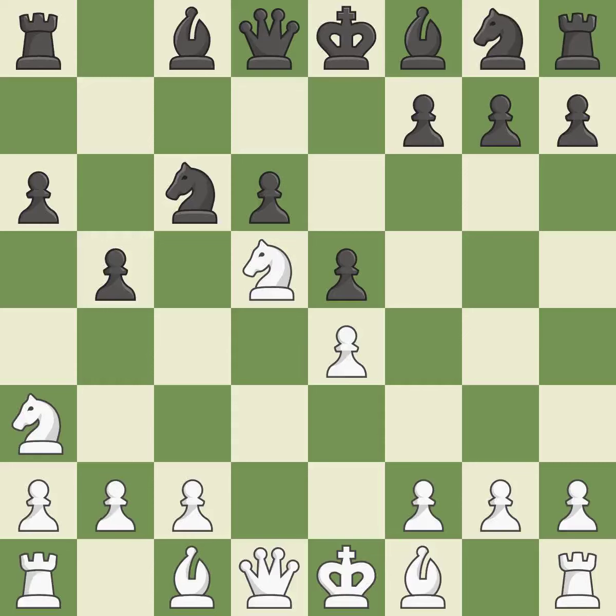Nd5 moves the knight to the center of the board where it controls many important squares. It is the last book move. By doing this, a bishop moves out of its beginning square and into the action.